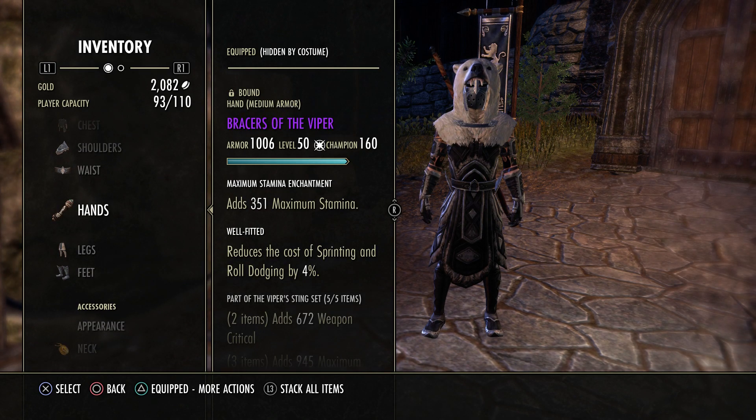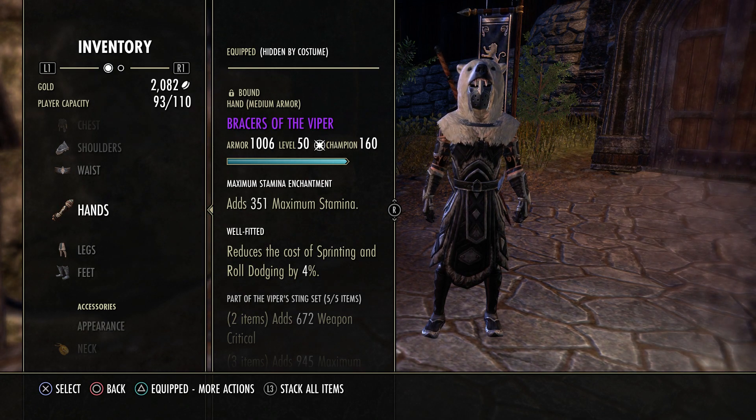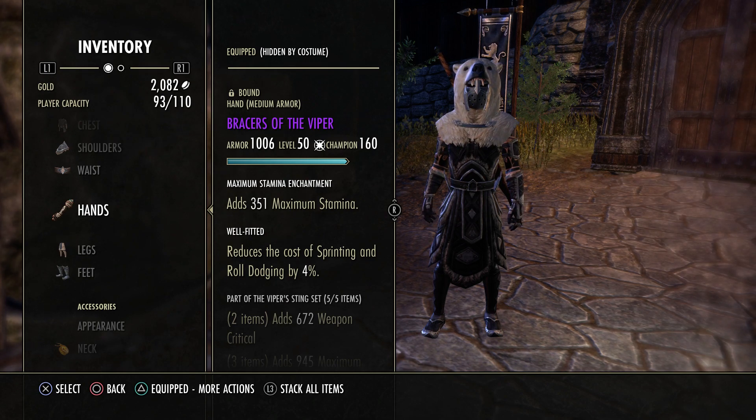Personally I feel like this is the best layout. I do like rolling a lot and sprinting a lot — obviously with something like Coward's. So I feel like this is a good layout as long as you're at like 1,900-2,000 crit resist and you're playing very evasive. You really won't need any extra impen.